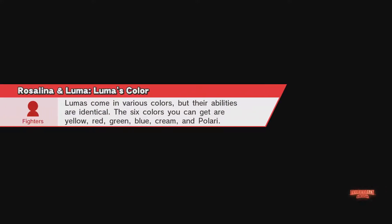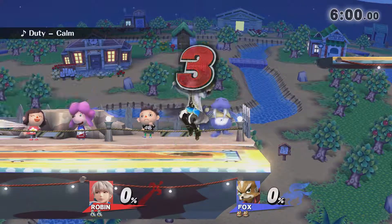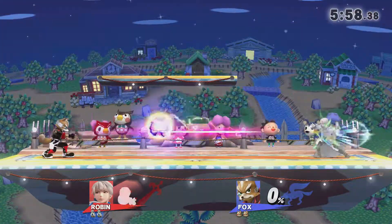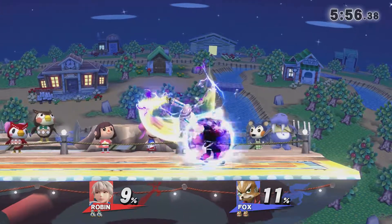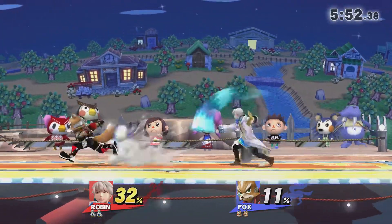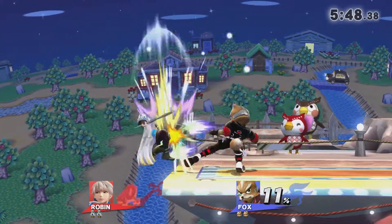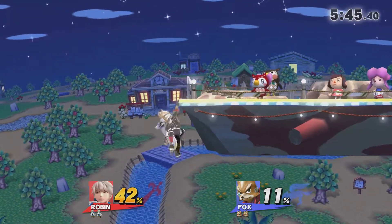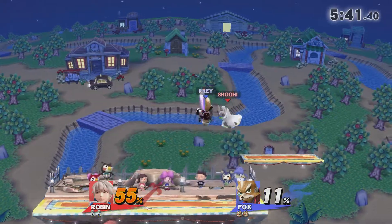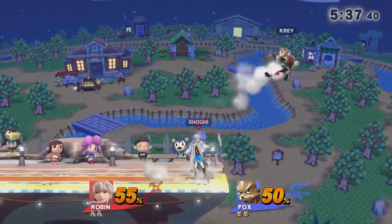Let's start up this match. He loses quarters between Kray and Shogi! Shogi giving Robin right there. He threw out that L-Thunder and just because of how Kray was relying on lasers to try to force an approach there, he was not able to react to that in time — there's just a little bit of lag right there, despite how slow-moving that projectile is.